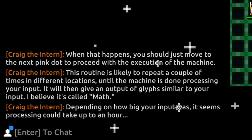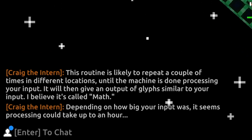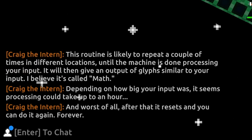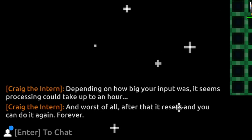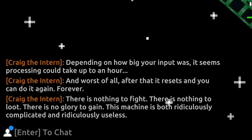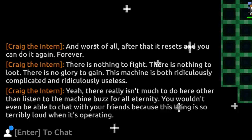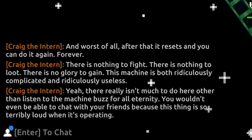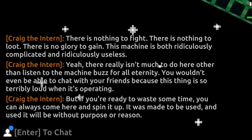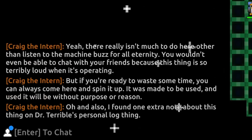Craig continues: 'It will then give an output of glyphs similar to your input — I believe it's called math. Depending on how big your input was, processing could take up to an hour. And worst of all, after that it resets and you can do it again. Forever. There is nothing to fight, there is nothing to loot, there is no glory to gain. This machine is both ridiculously complicated and ridiculously useless. There really isn't much to do here other than listen to the machine buzz for all eternity. You wouldn't be able to chat with your friends because the thing is so terribly loud when it's operating. But if you're ready to waste some time, you can always come here and spin it up — it was made to be used, and used it will be, without purpose or reason.'